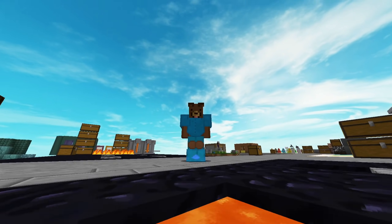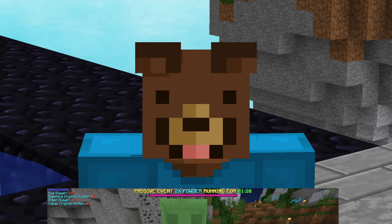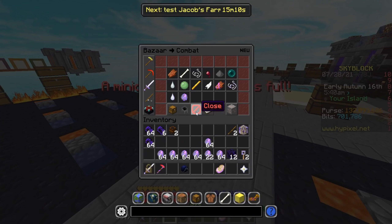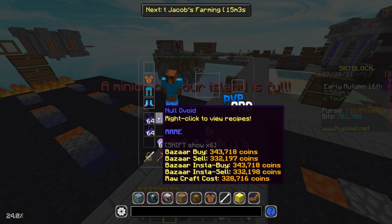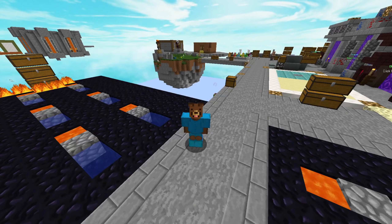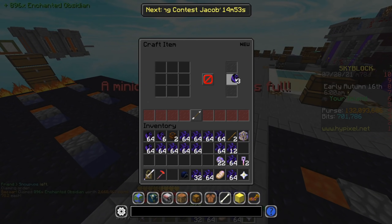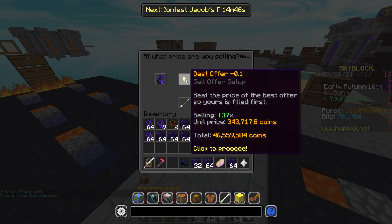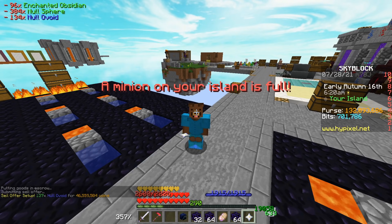I went AFK for a bit to do some editing. I came back wearing a Storm set — I ground out some sludges, which is actually still pretty good money. Turns out sludge juice is now in the bazaar instead of the auction house. While I was AFK, I was also crafting a ton of Null Avoids — periodically opening the bazaar, claiming orders, and making new ones. The profits on this are crazy. Now when I list them, prices have dropped to 343,000 each, and crafting costs have changed a bit.